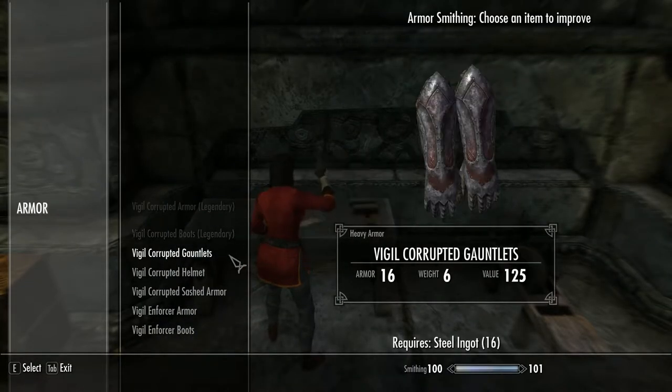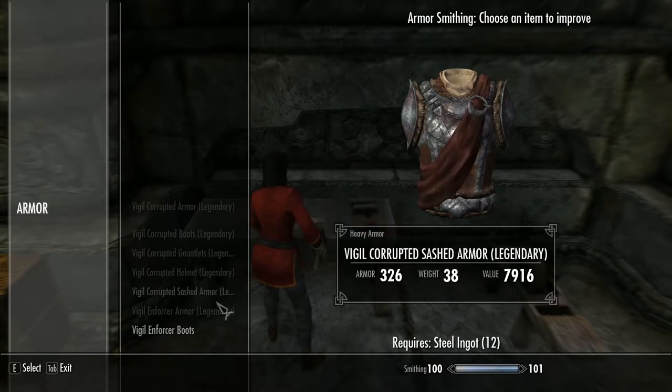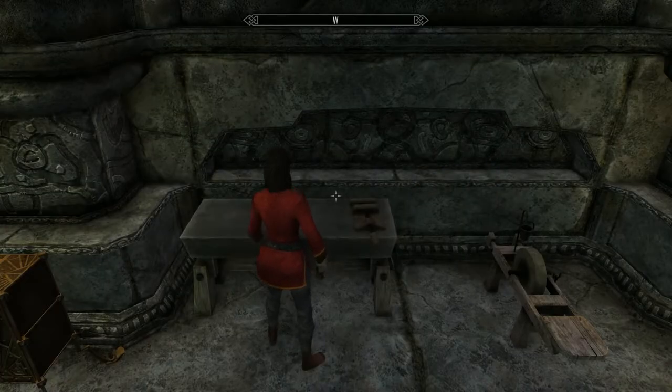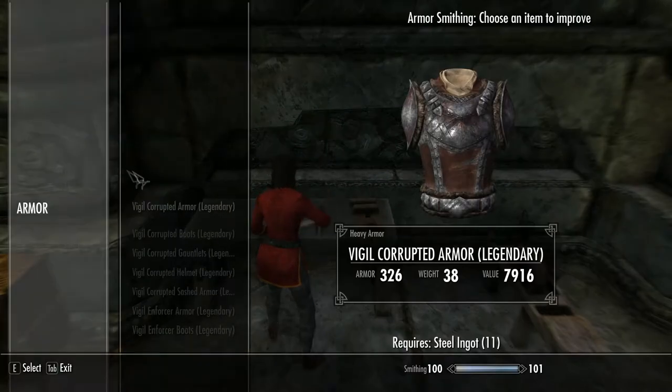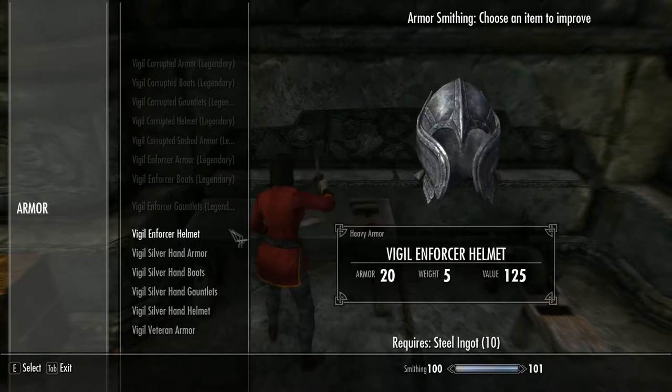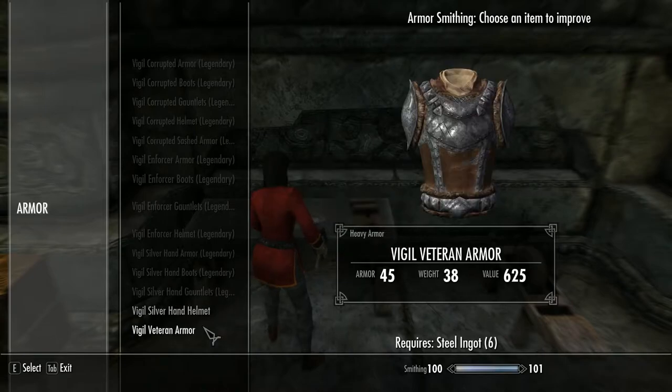A few things can also be added by smithing: you can add a sashed version of the armor to the corrupted and veteran versions — it doesn't add anything apart from aesthetics. You can also add an open helmet to the corrupted set and a closed helmet to the veteran version.